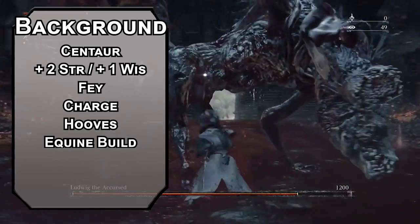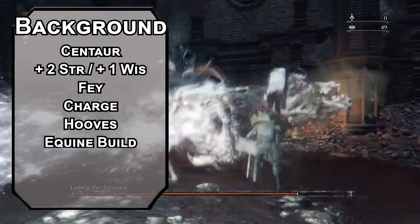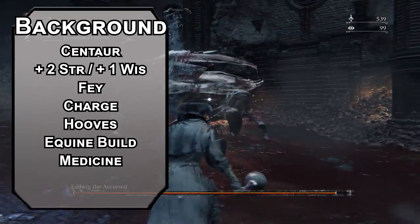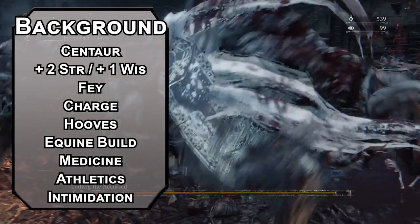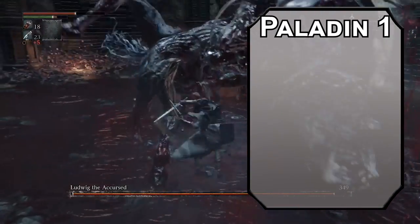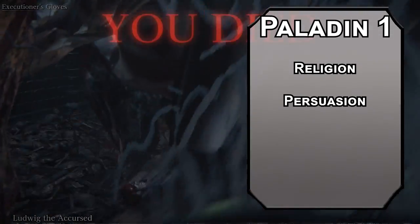You get a free skill from a small list; Medicine will work great with your background in the healing church. Though the healing church is more of a murder club, so that background should probably give you Athletics and Intimidation proficiency — it's the Soldier background, and we'll make the other hunters respect your rank. We'll get things off as a Paladin, letting you grab two skills from the Paladin list, like Religion and Persuasion, so you can convince the people in your church to start a hunting club. It's more sinister than it sounds.